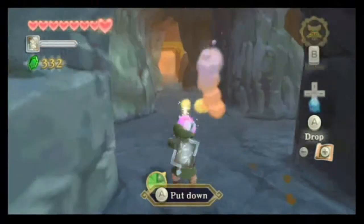Right here I found a fairy — that restores one of the sticks of your hearts. But if you caught it in a bottle, like in other Zelda games, then you would basically have an extra life.